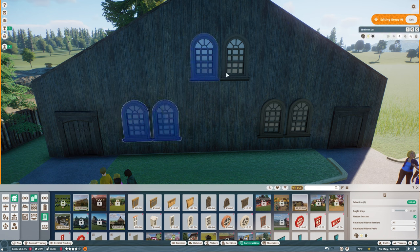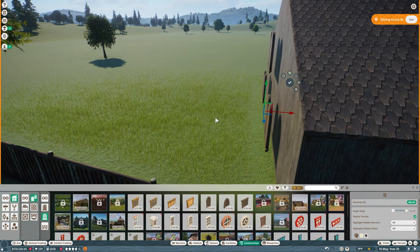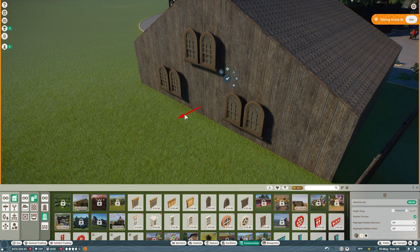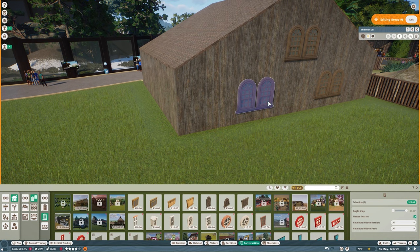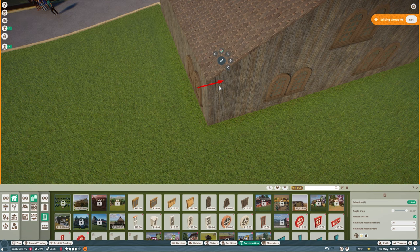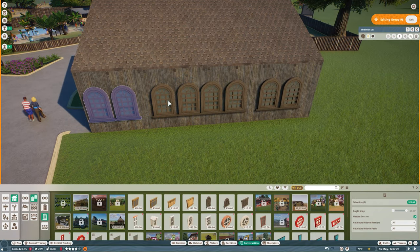We're going to move these two over a little more, then grab all of these and duplicate them and put them on the other side. We need to turn them around, so we'll use angle snap, hit it again, and then turn them around all the way. Turn off angle snap, come back in — we've got windows there. We can get some more windows on the side too. Bring these over, turn angle snap back on, rotate them, and get them on this side of the building. Control-duplicate to get them all the way across.